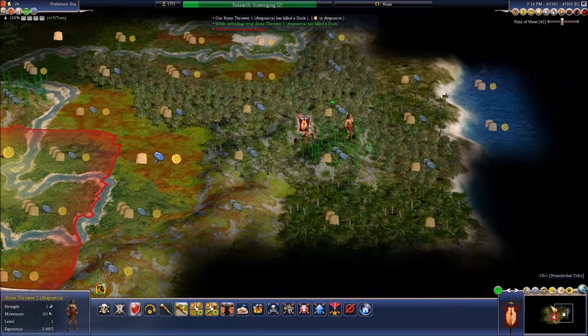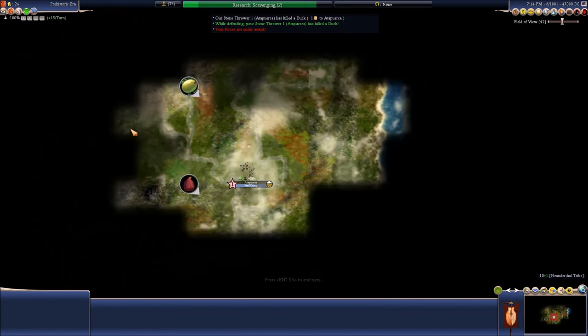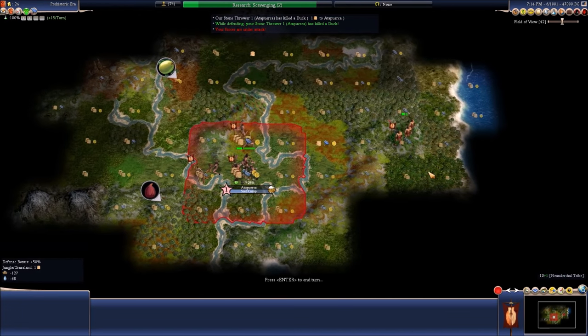Go through here — oh hey, the ocean! It seems we're probably near the equator if we have jungles.